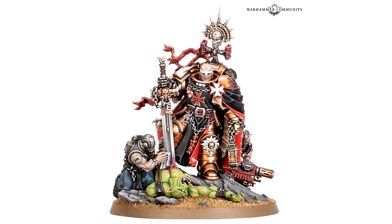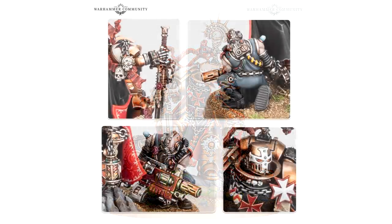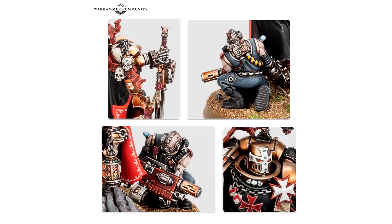It does say that this model will have a couple of head options. One will be the bucket helmet, which you can see in the background right now. And it will have two face versions as well — a stern one and an angry-looking Helbrecht, because you have to be angry when it comes to the Black Templars. Their faith makes them angry because they are so murderously faithful — that's what it's all about being a Black Templar.